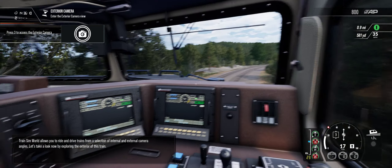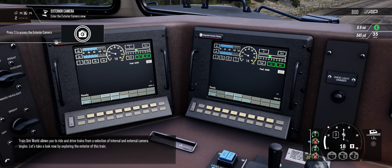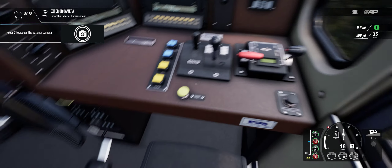Train Sim World allows you to ride and drive trains from a selection of internal and external camera angles. Let's take a look now by exploring the exterior of this train.